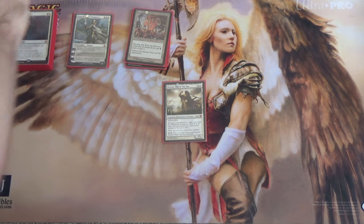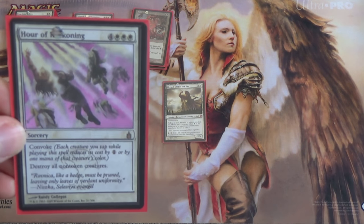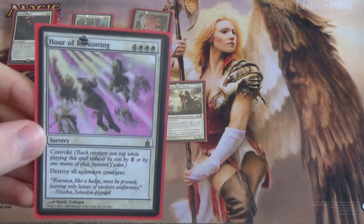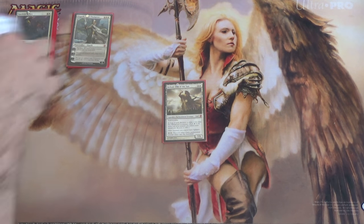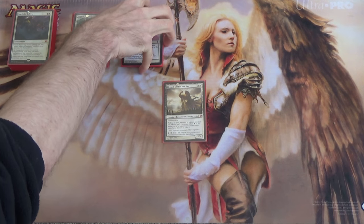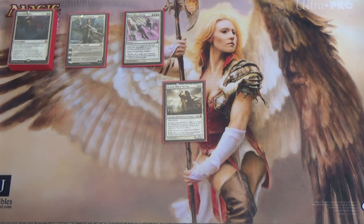Next we have Hour of Reckoning. It has Convoke, and it wraths the board except for token creatures — which works well for Heliod. Note that Heliod has Indestructible, so we can break the symmetry of these wraths completely open by playing an Indestructible Commander. It's why we don't need to run something like Darksteel Plate to give our Commander Indestructible — we just don't need that.